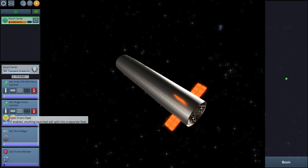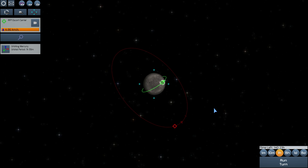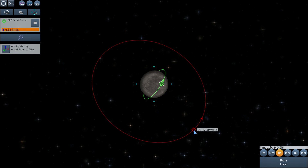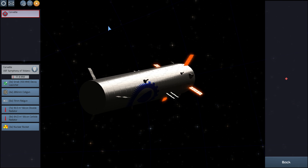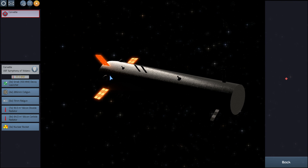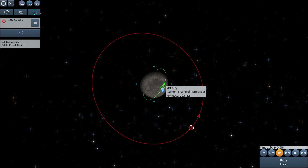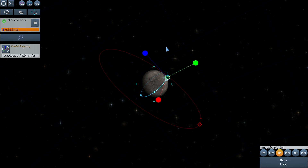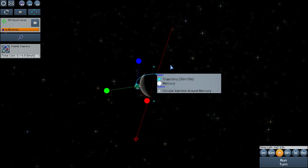I'm going to disable sequential drone launch so that all my drones launch at the same time. Then we're going to change our orbital plane to align with the enemy, but we're not going to intercept just yet. If I came close to the enemy right now it would destroy me — it's an immobile but very powerful ship whose weapons can tear me apart.